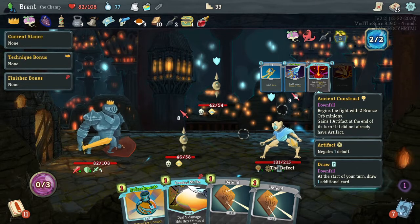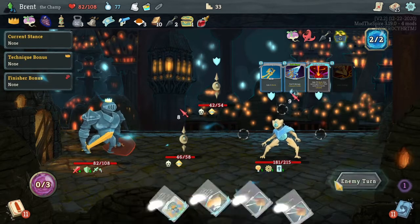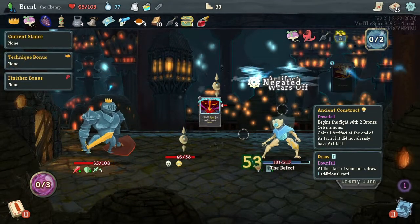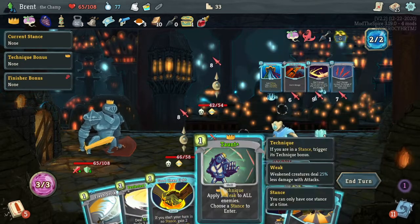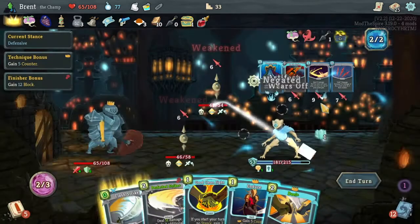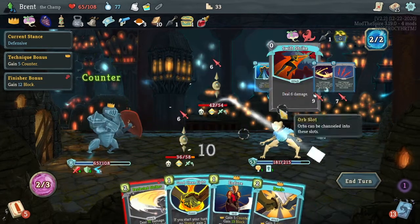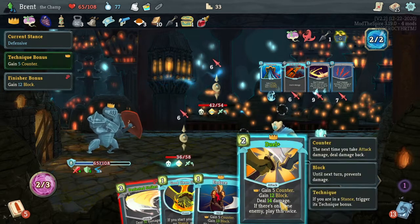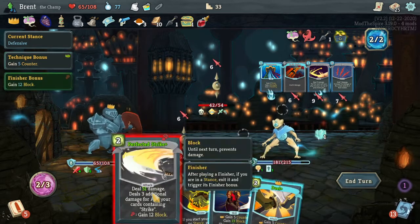And this is the correct move. Also the enemy is Ancient Construct - begin the fight with two bronze minions, gain one Artifacting at the end of the turn if they do not already have one. That's what the Defect has here. 53 - you have a lot of block if I'm honest, and you're dealing a lot of damage. Taunt into defensive - flash strike is also now free. I can't kill you guys as fast as I would like to.